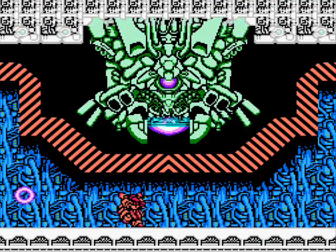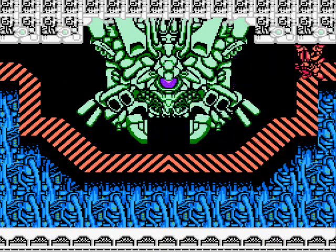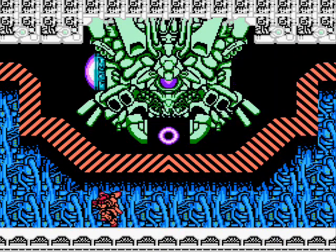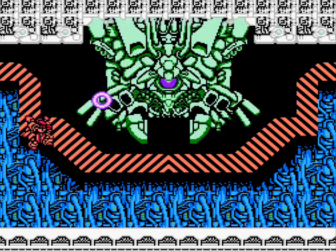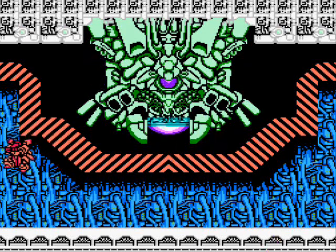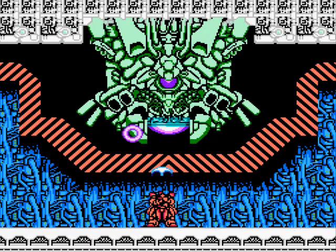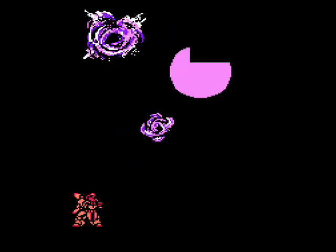The first boss fires purple rings at you — they're slow but come out a few at a time, so make sure you get between them. Its weakness is an energy shield that pops out of three areas: the upper left, upper right, and one below in the center. You'll have to flip gravity to get to the ones up top and stay down on the floor to hit the one in the middle. There doesn't seem to be a pattern, so wait till it appears before you move in, or just take a guess and wait by one of the pods. After enough hits it'll blow up and it's on to stage two.